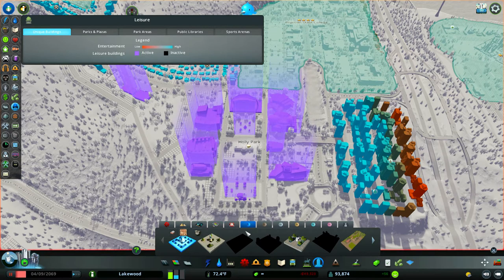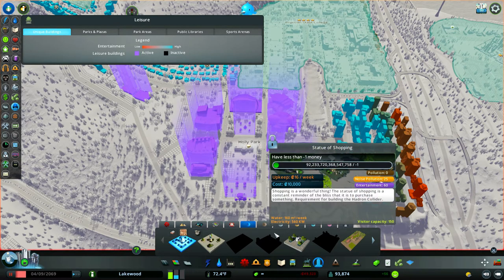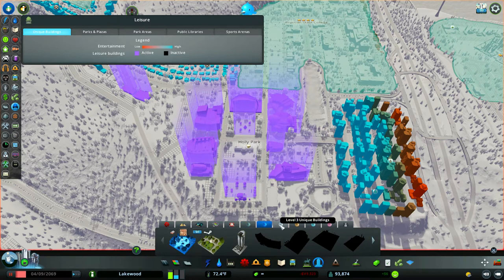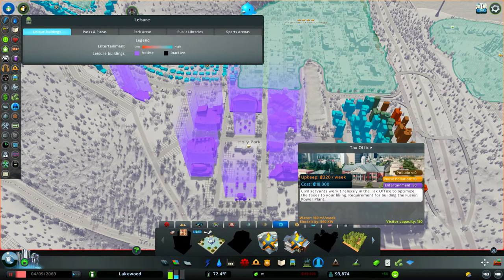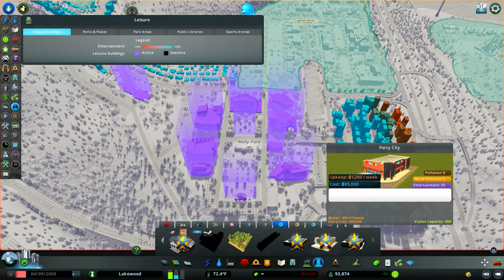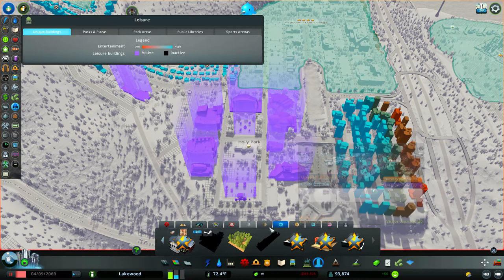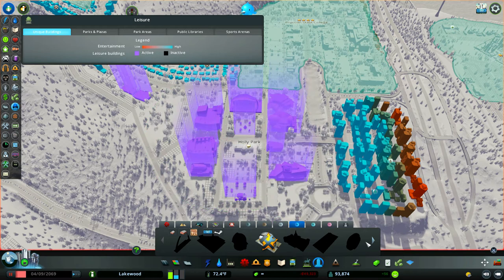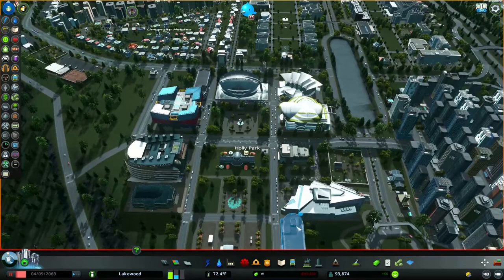There are other categories as well, and you can find additional items on the Steam Workshop and add them in as tourism-type buildings. The government tax office is considered a tourism item. I've got things like Party City and Kohl's, the Opera House right over here. The thing about these unique buildings is they not only boost your property values in the area but they also bring in tourism.